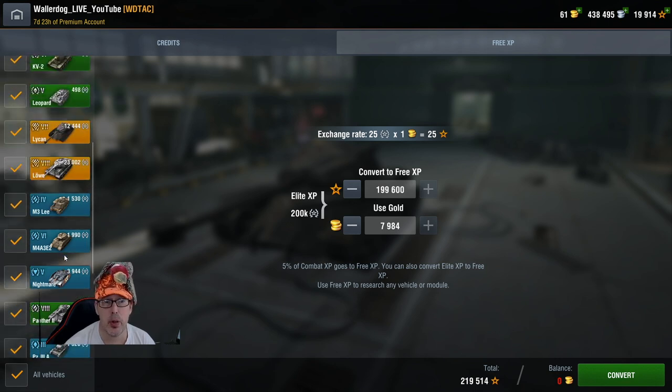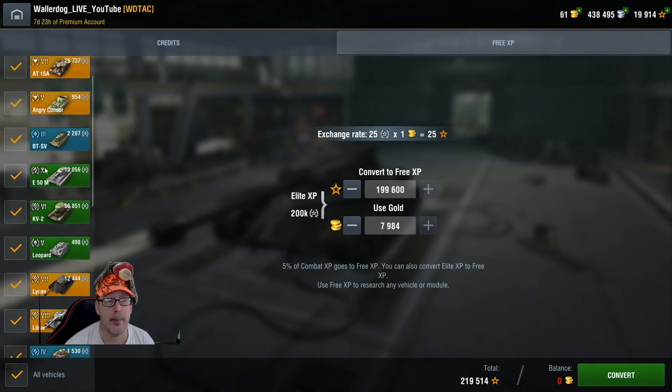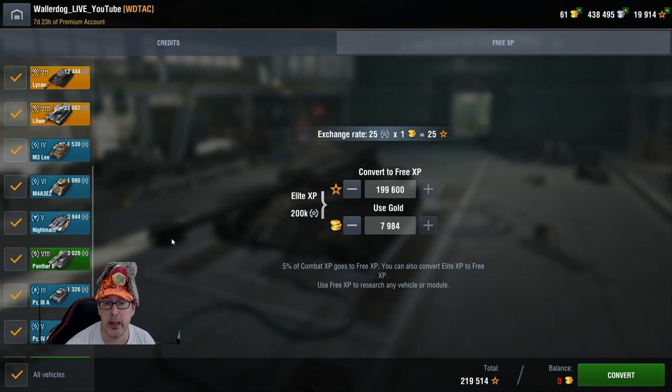I've already checked all my standard tanks and researched the next vehicle and all its modules, so I'm not concerned. We don't have much gold, but we'll use 11 gold — which converts to 275 free XP. After converting, we go from 19,914 to 20,189. That's one way of getting more free XP for your tanks.